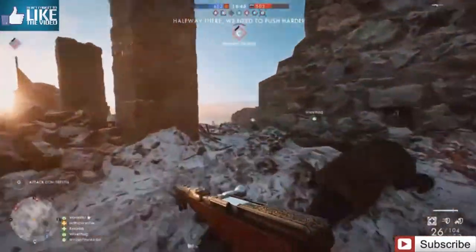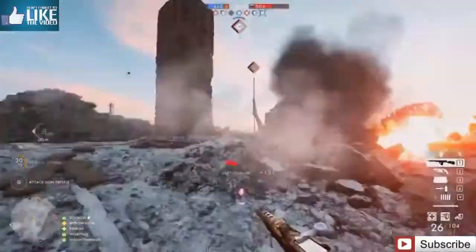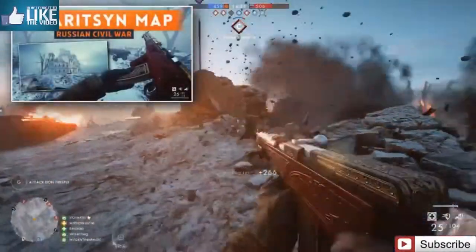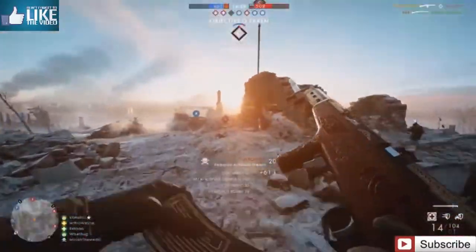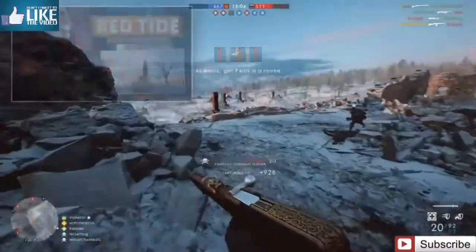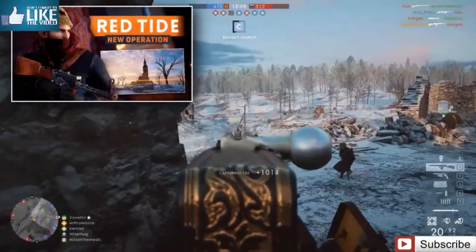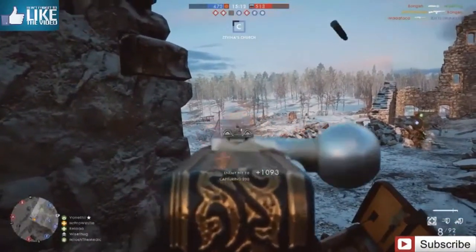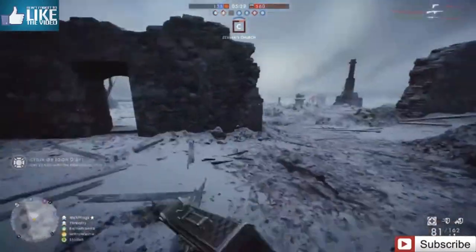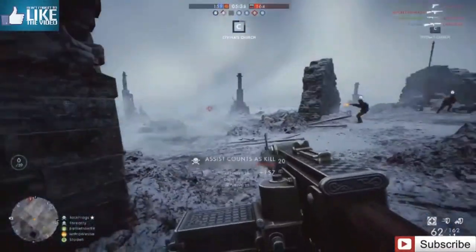Volga River is a snowy, undulating map, and it's set at the banks of the same river that you can see on the other Civil War map called Tsaritsen. If you missed my video on that, you can check it linked in the description. The two maps are set fairly close together and they come as a pair in one of the new operations also set to arrive with this DLC. That operation is going to be called Red Tide. The map focuses on destroyed buildings and locations scattered across a fairly flat, open landscape.